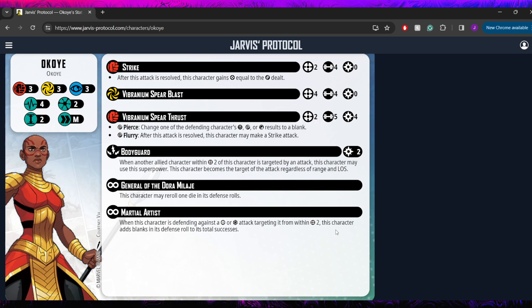That's a solid, almost killy profile for a two threat, but obviously not nearly as hard hitting as something like Rocket Raccoon — because that's not really Okoye's role. She only has one reactive superpower, no active superpowers, and that reactive superpower is Bodyguard. It costs her two power when another allied character within range two of this character is targeted by an attack, and this character becomes the target of the attack regardless of range and line of sight.